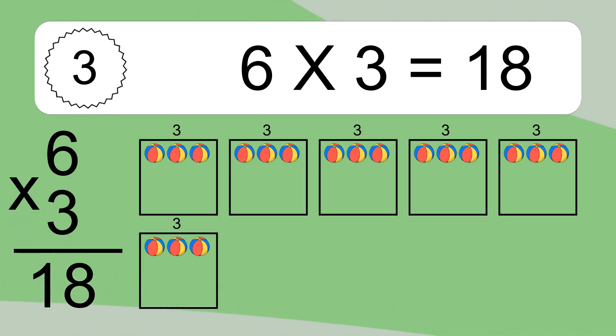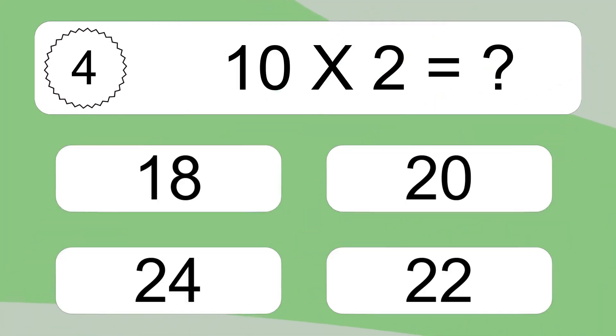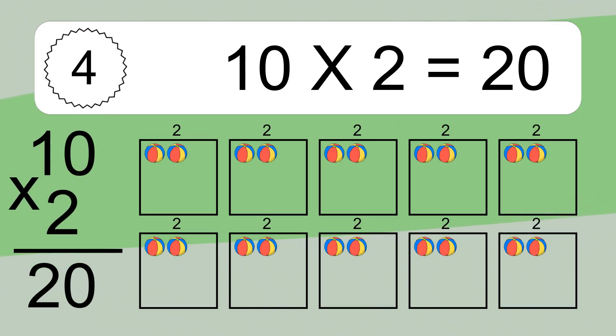This equals 18 balls. 10 times 2 equals what? 10 times 2 equals 20. We have 10 boxes and each box has 2 colorful balls inside. If you count all the balls in all the boxes together, you will have 10 times 2 balls.